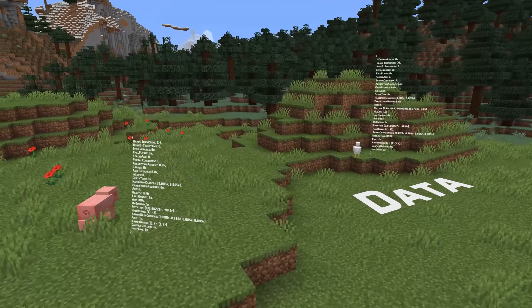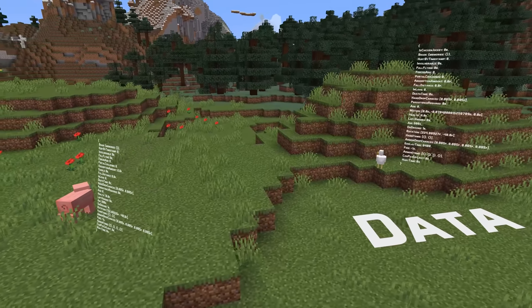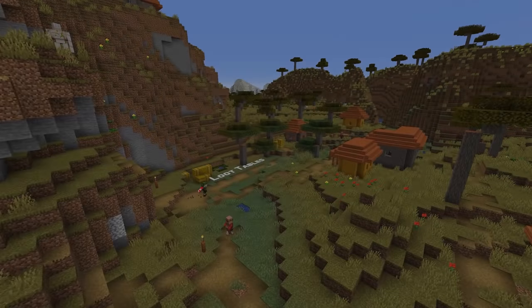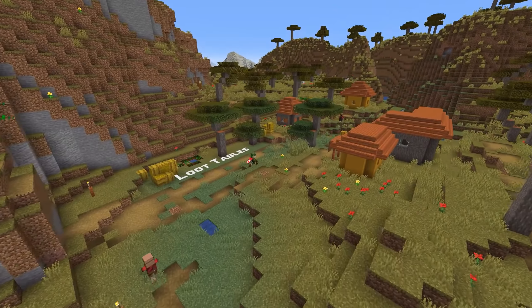In tag news, there's a new game event tag called Warden Events Can Listen and a new item tag called Chest Boats. This tag is now also added to the boats item tag by default.